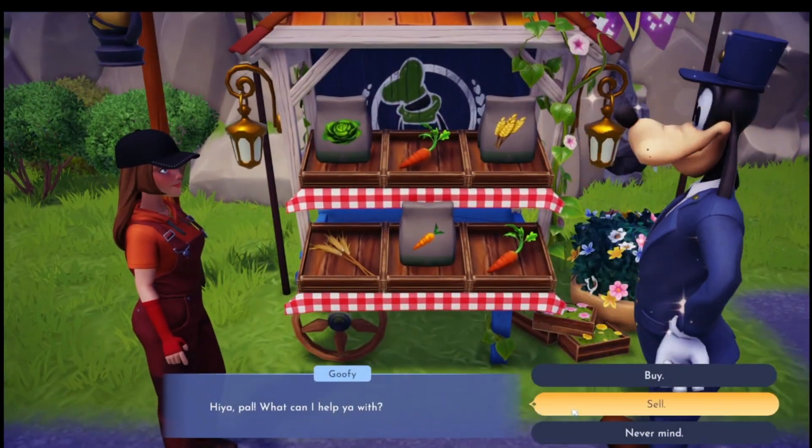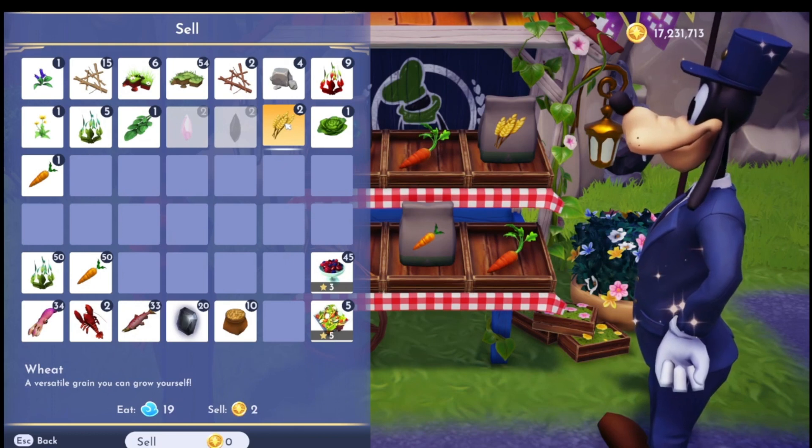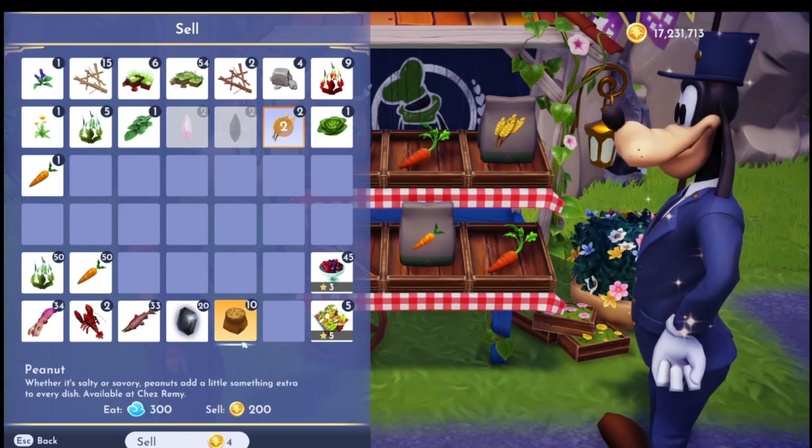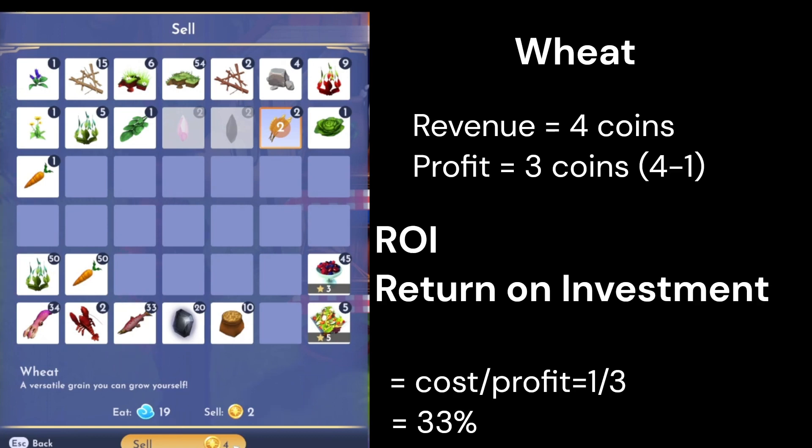Hello Goofy. Let's sell our wheat first. We have two wheats, even though we only bought one seed. We'll sell that and we get four coin. We bought one seed for one coin, it yielded two, so we were able to sell it for four. The revenue is four, the profit is three. The return on investment — I calculate it by taking the cost of one divided by the profit of three — so the return on investment is 33%. That is the wheat.